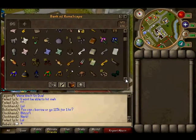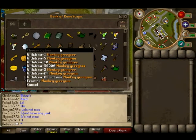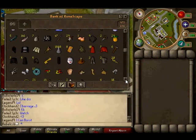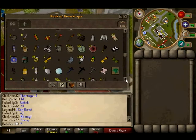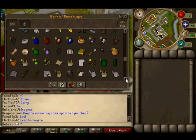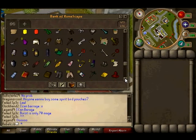I decided to make another bank video since I got more money and stuff. What you're looking at is basically just quest items — I don't really touch or use any of that stuff. It's all pretty much junk. We'll get down to the better part of my bank soon. Anyways, I'm pretty bored, I'm in this game right now.